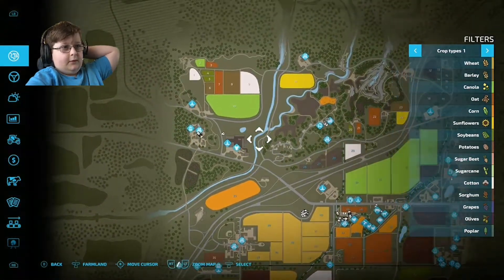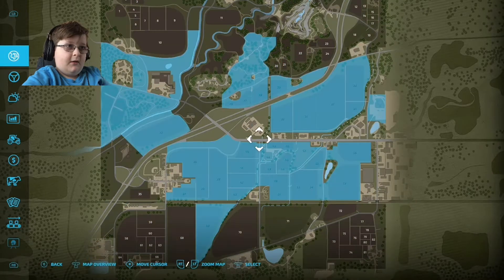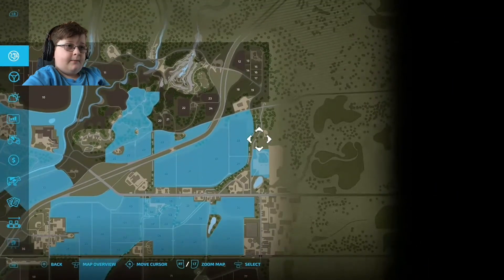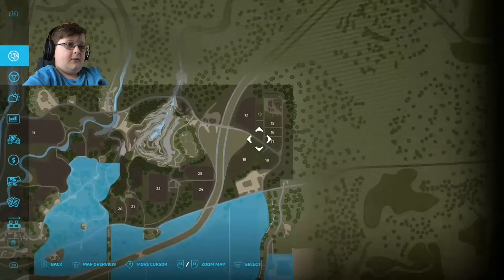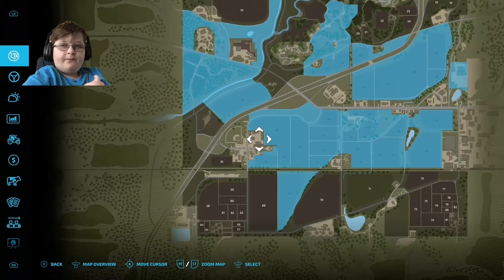I own every single production except for the spinnery and the dairy. This is all the land that I own — all the blue is what I own. For some reason I can't sell the BGA, which is annoying. Maybe I have to take everything out of the bunker silos first.